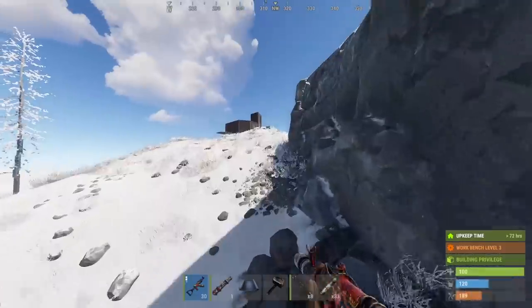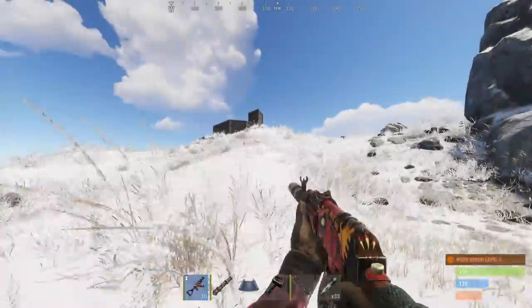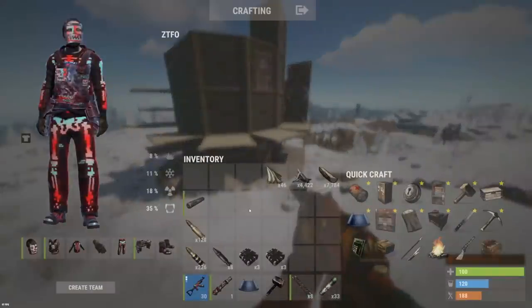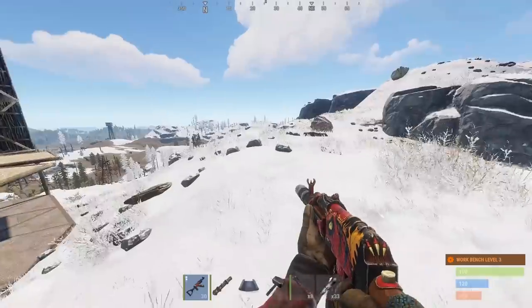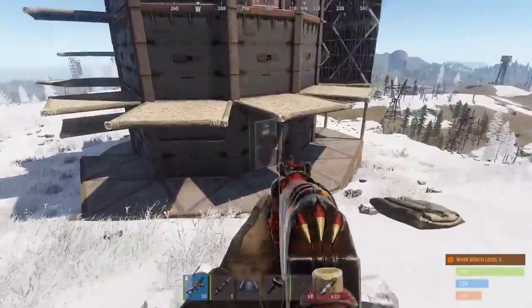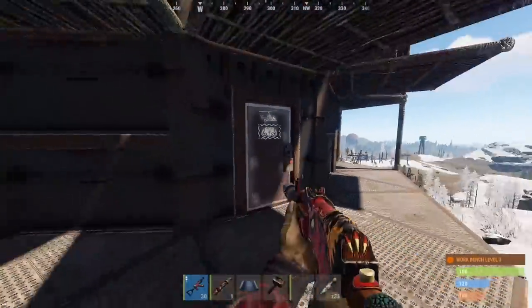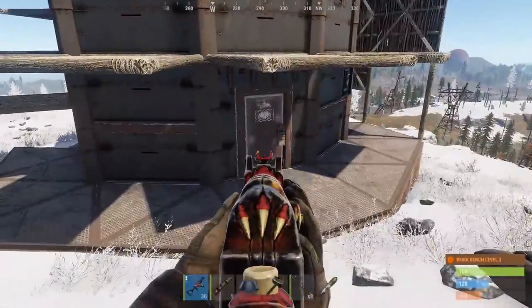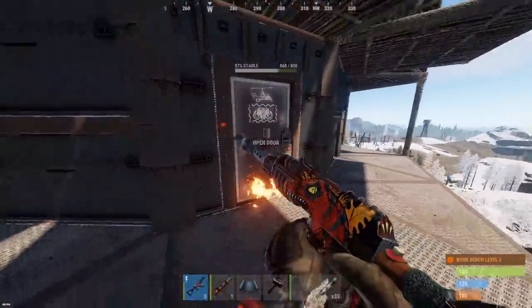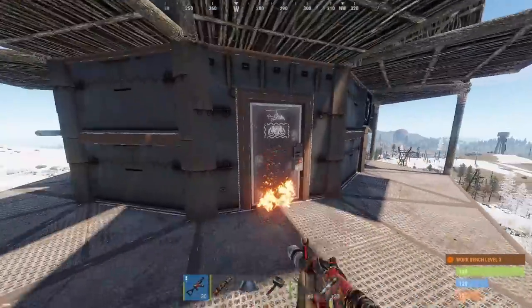We've got an all-armored base here but he's using sheet metal doors, so I'm pretty confident we can get some profit if we succeed. Going with explosive ammo to start with a silencer, trying not to get countered. He has a garage door up there on top - not really a viable path - so just gonna go straight for the front door which is sheet metal.